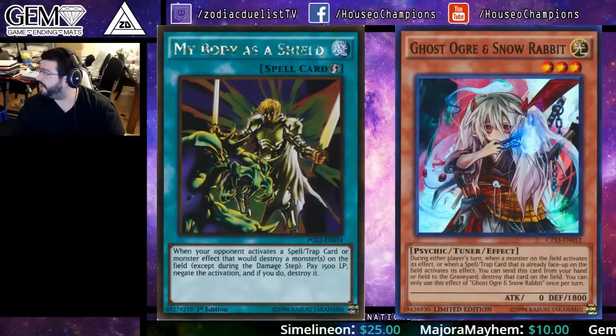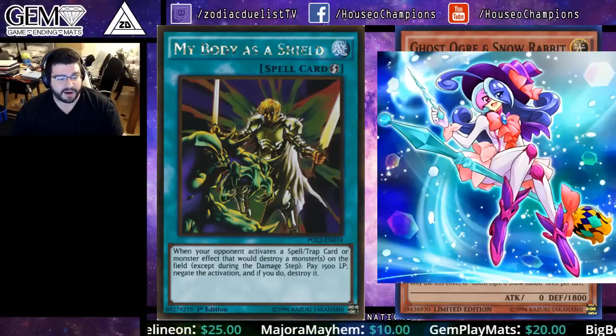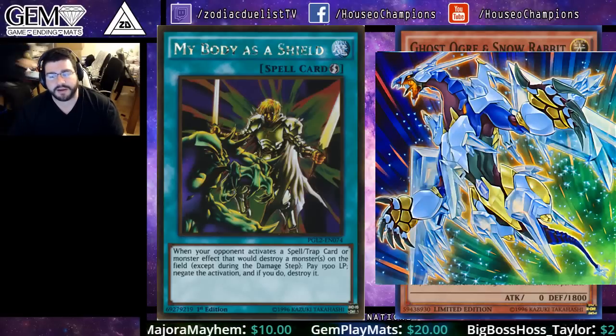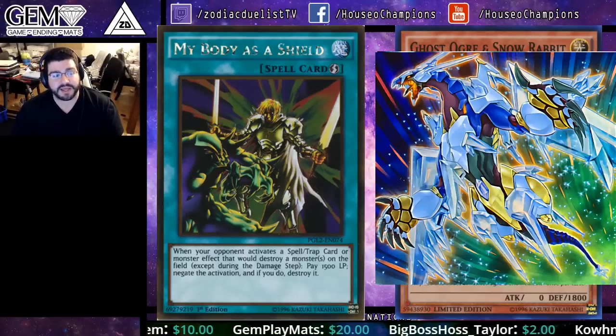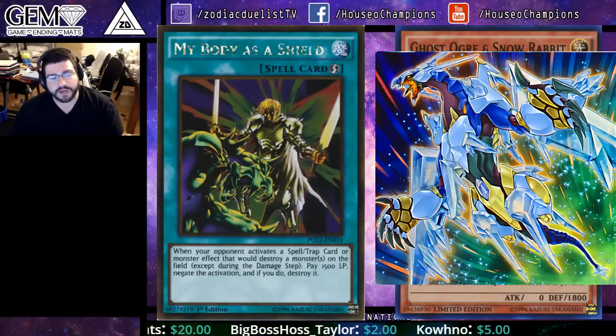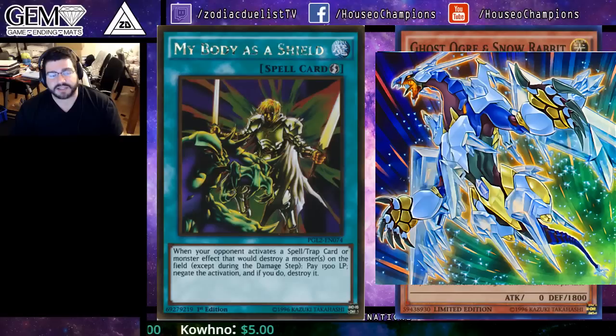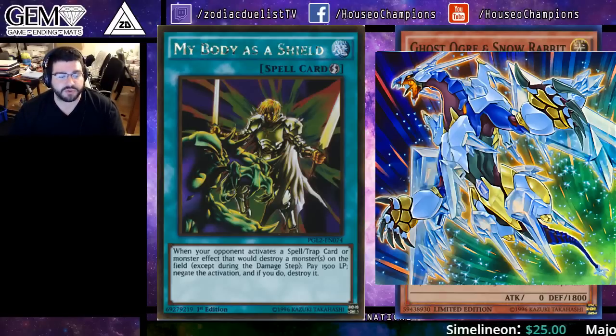Another huge note: Wind Witches are going to make a Crystal Wing that's protected and can't be destroyed by card effects. But My Body as a Shield will still negate Crystal Wing's effect. Even though Crystal Wing won't go to the graveyard, its effect still gets negated — so if you're building your board, My Body as a Shield will completely stuff Crystal Wing's ability to negate your monsters, because that effect also tries to destroy them.